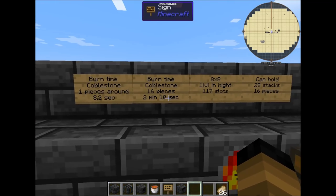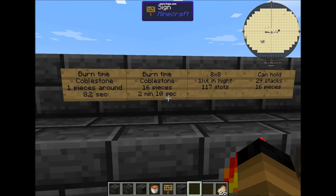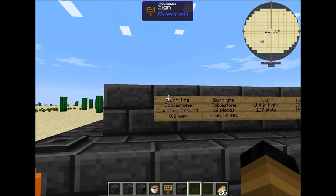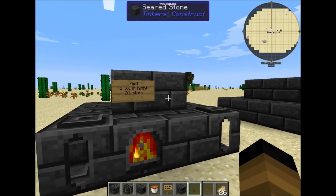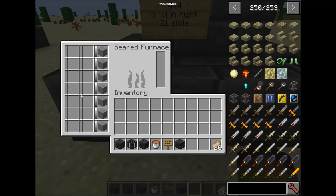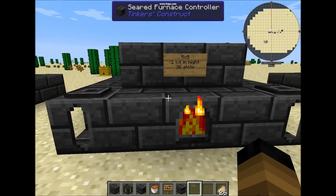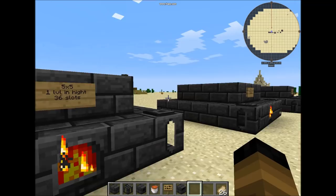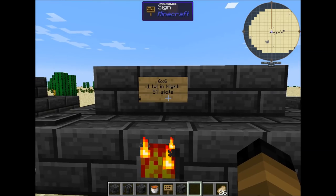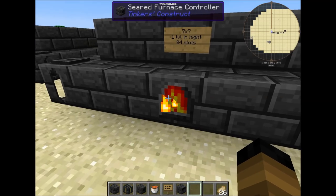That can hold around 29 stacks and 16 pieces. For example, burn time for cobblestone — 16 pieces — is 2 minutes and 10 seconds with a seared furnace, around 8.2 seconds for one piece of cobblestone. This is just for example. Fourth is a 4 by 4, one level in height, and has 21 slots of space inside. Fifth: 5 by 5, one level in height, and has 36 slots. Sixth: 6 by 6, one level in height, and has 57 slots. And the last one: seven by seven, one level in height, and has 84 slots inside.